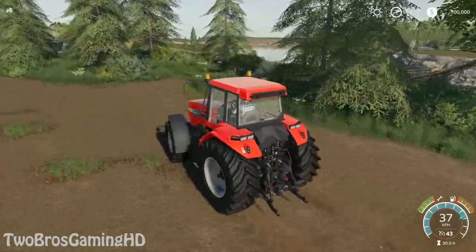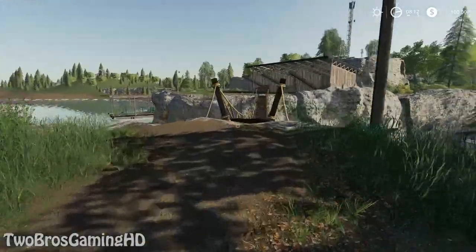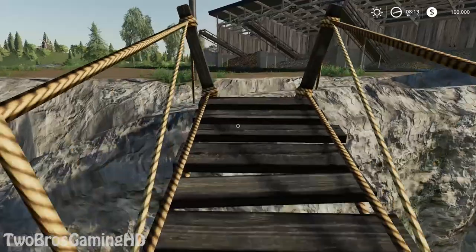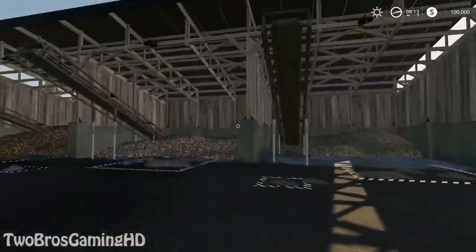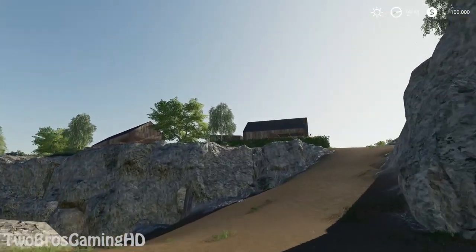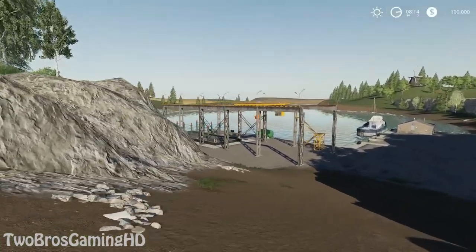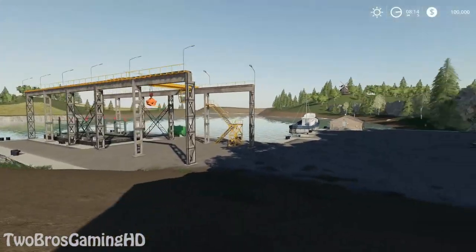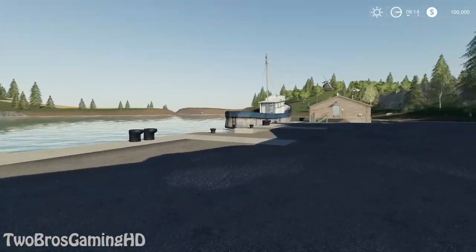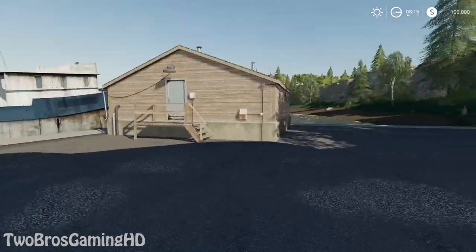I'm going to park right here with my Case IH 7210. Then we have a bridge right here, which is just this ladder bridge, and we're going to take that. Now we're actually at the farm. Here we have a storage area where you can store some of your crops. Up there we have the farm, which is the farm you actually want to work on. And down here you can see we do have a boat. We have a harbor, and you can actually sell some wood and logs right there.